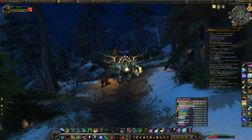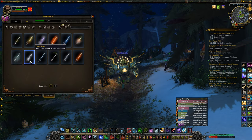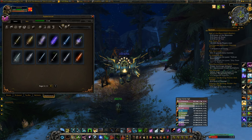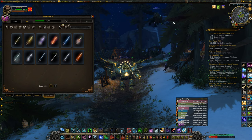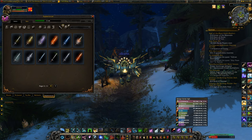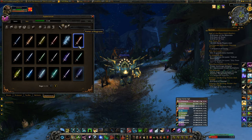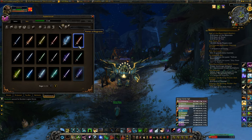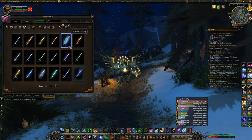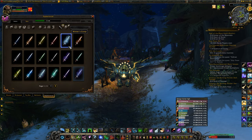The three holiday illusions: Illusion Deathfrost is from the Midsummer Fire Festival — queue up to fight Ahune, and the Chilled Satchel he drops has a 6% chance to contain the Deathfrost Illusion. Winter's Grasp and Flames of Ragnaros are both from Winter's Veil — complete the daily quest where you kill the Greench and get a Stolen Present, which has a chance to contain either illusion.